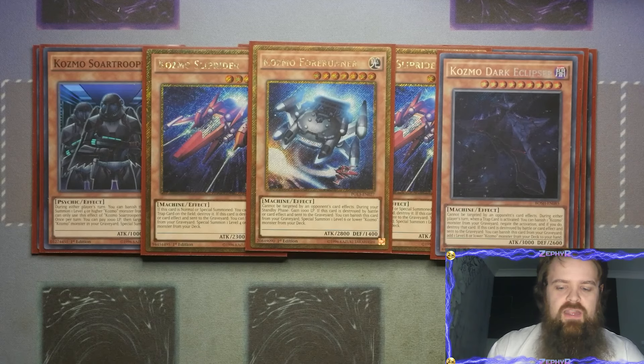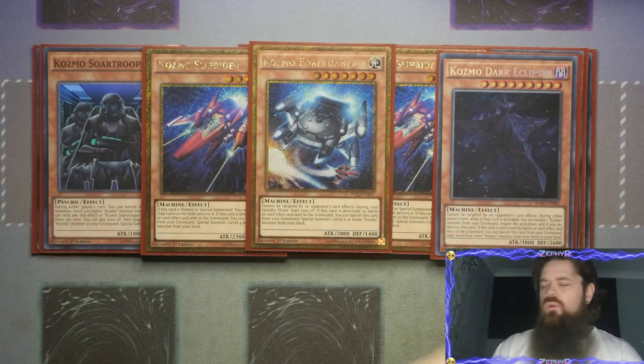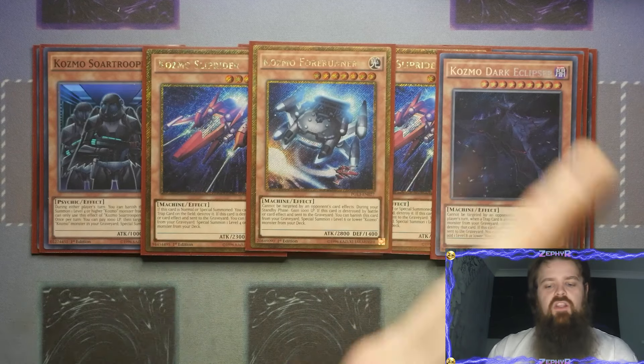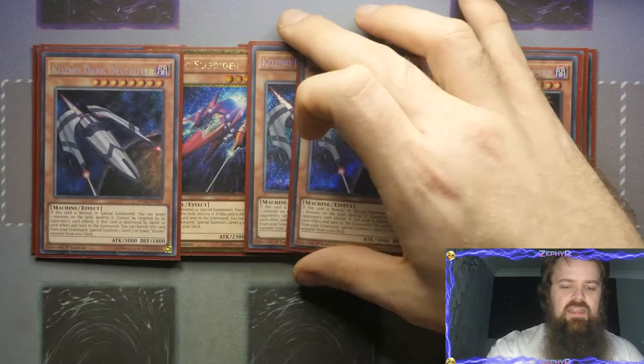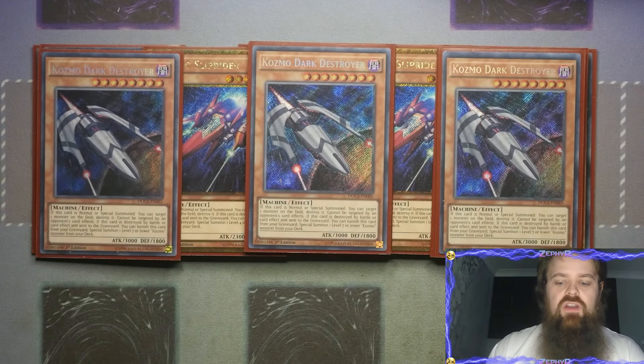Then we've got the one Dark Eclipser - can't be targeted by your opponent's card effects. During the first turn when a trap card is activated you get to banish a Cosmo monster from the graveyard to negate the activation and destroy it. And if this card is destroyed by battle or card effect you get to banish it from the graveyard to add a level 8 or lower Cosmo monster from the deck to the hand - the only one that adds instead of special summoning a lower level. The Mac Daddy boss monster is Triple Dark Destroyer: if normal or special summoned target a monster on the field and destroy it, it can't be targeted by your opponent's card effects, and if destroyed it banishes itself from the graveyard to special summon a level 7 or lower Cosmo monster.